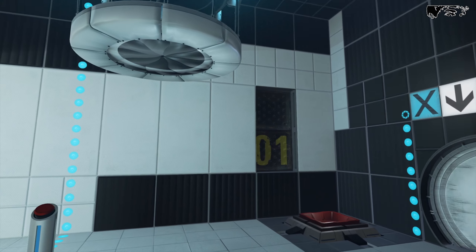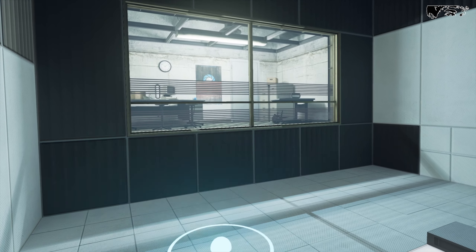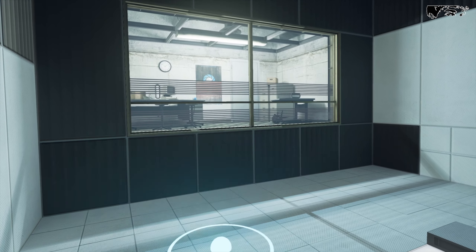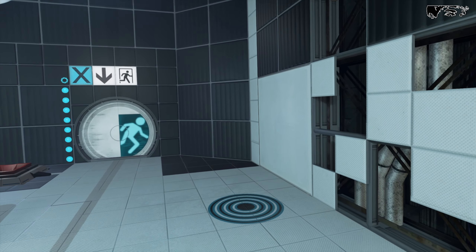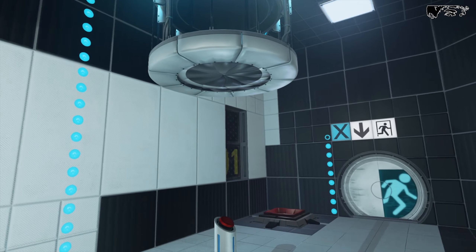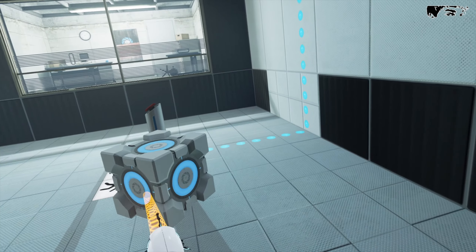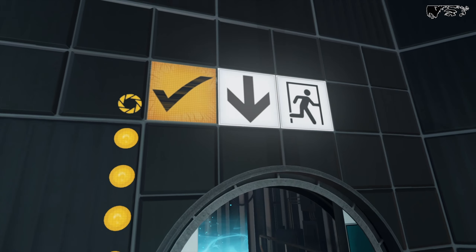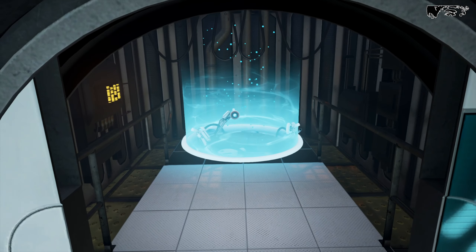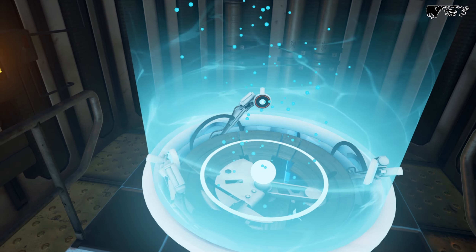This exercise utilizes the Aperture Science Instant Teleportation device and the apparatus retrieval tool in unison. Aim your Aperture Science apparatus retrieval tool at a weighted storage cube and pull the trigger to attract the cube toward you. Place the weighted storage cube on the button to open the exit door. Well done! You have proven that you can follow simple instructions. Please proceed into the Aperture Science de-atomizing particle field where you will be transported, atom by atom, to the next stage of testing. Please keep your atoms inside the field at all times.